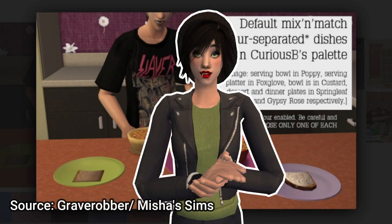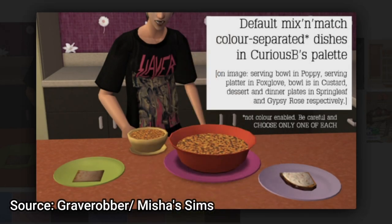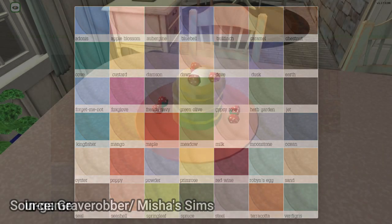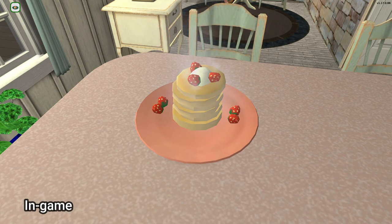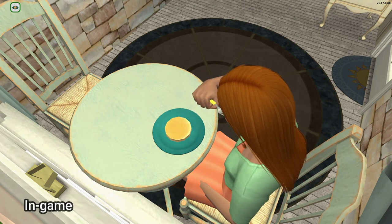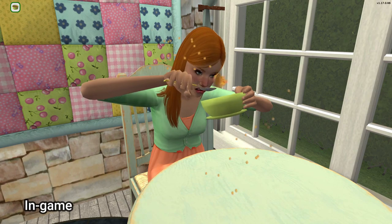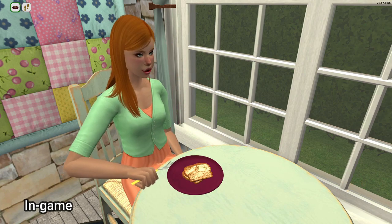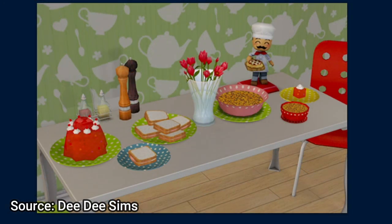While we're on the topic of dinnerware, check out these lovely default replacements by Grave Robber. These overwrite the original serving bowl, serving platter, bowl, dessert, and dinner plates with a nice variety of bright, solid colors. One of my favorite things about these is that you can mix and match them to include whatever colors you want. However, if you're looking for something a little more decorative, I also found a polka dot replacement set that uses those same Grave Robber meshes as a base and also comes in a nice assortment of colors.